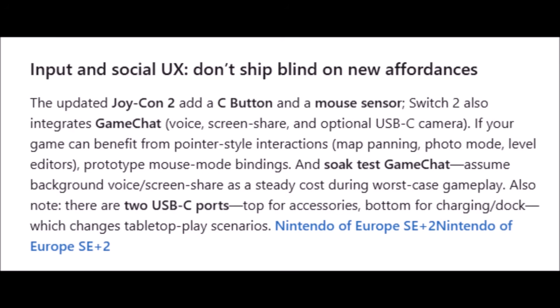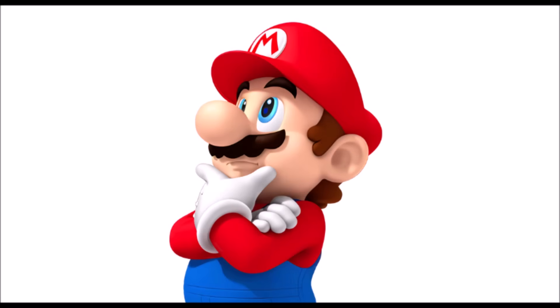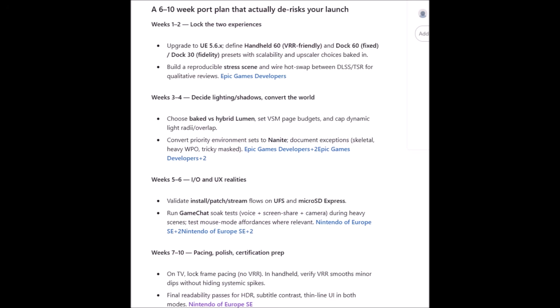'Input and social UX - don't ship blind on new affordances. The new Joy-Con 2 adds a C button and mouse sensor. Switch 2 also integrates new controller support.' That's just about the controller support.